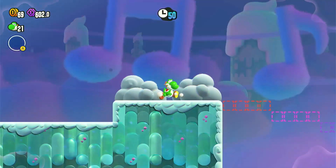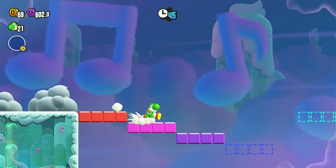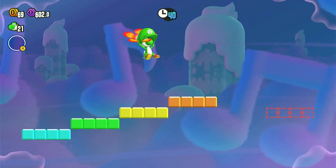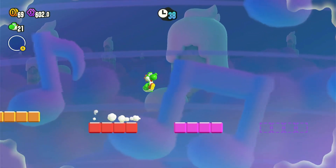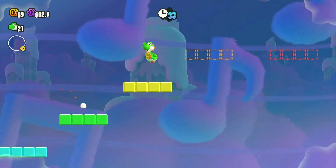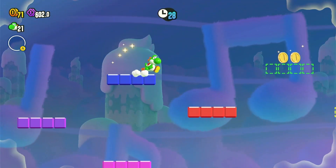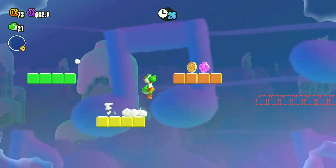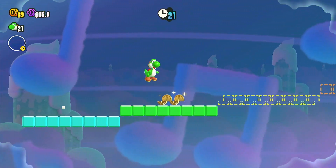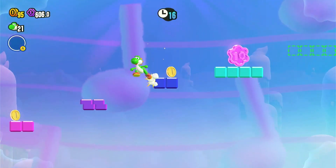If you saw the purple coin, he could have grabbed that with his tongue. Yoshi has the hat as well, which is cool. I found out there's a badge that can really help for this stage — it's called Add Blocks, and it basically adds blocks for you, which is pretty helpful. But I'm not using it because that would technically count as cheating.